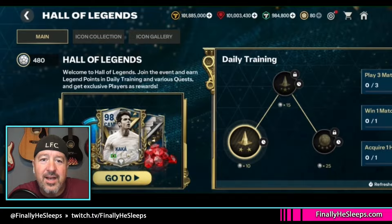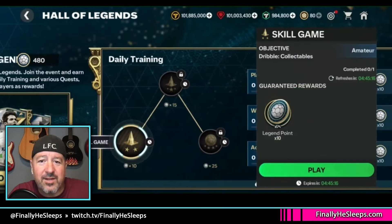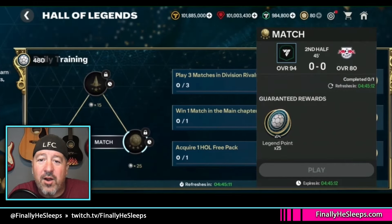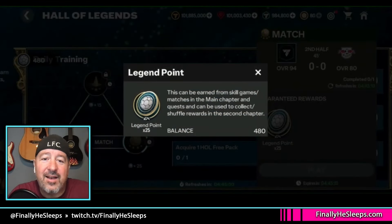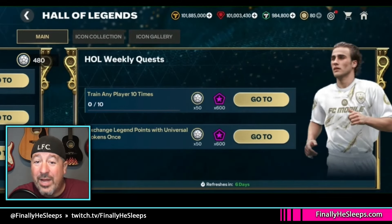What you're going to do is log in each day — there are two skill games and a match that are all good for legend points. There are also a few daily quests on the main tab that go along with this, like watch a match or win a match, acquire a free pack — these are all good for legend points.